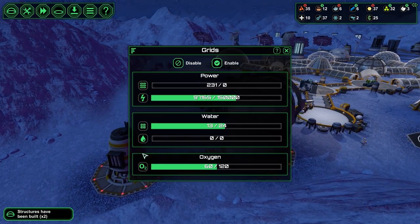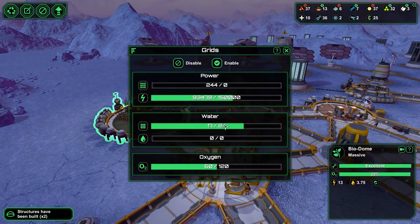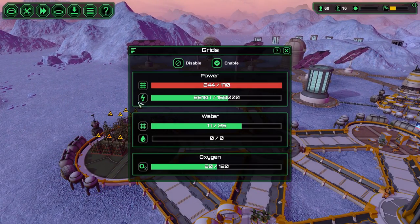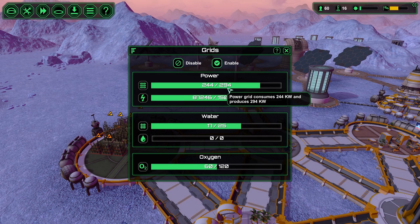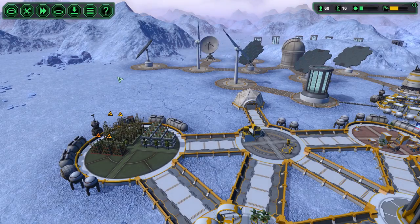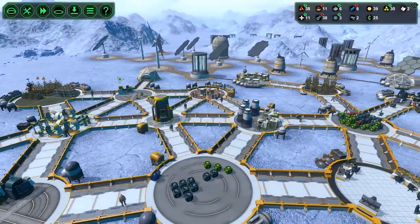Now we can turn this on. There we go — water is okay. Is it great? No, but it's something. Power is turning back on for the day. We need more power. To have positive power I need at least 50% wind, and that's no good. So when I start getting more metal, we're gonna be looking at power again.